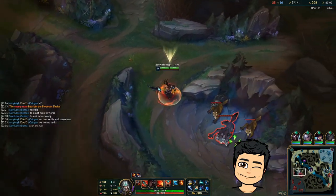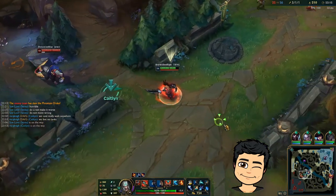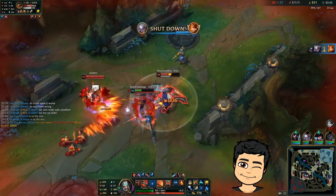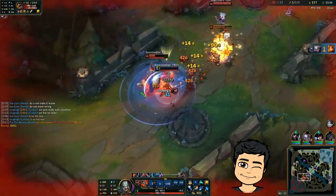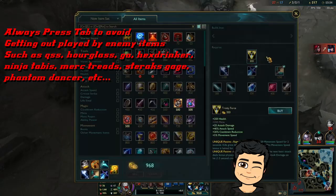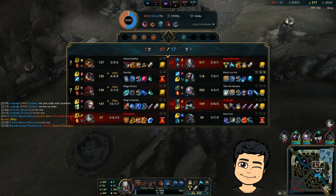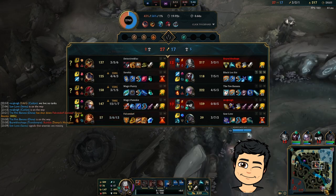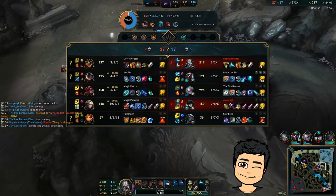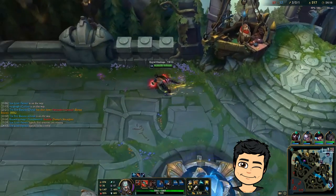We're counter-jungling. We see Katarina — we can kill Katarina. If she comes in, I'm killing her. She's kind of scared of me. I'm going in. I fucked up so hard — I got outplayed by the hourglass, first game of the day. I think we lost this one just because I didn't stomp on Renekton hard enough. I did stomp pretty hard, just not hard enough, and I didn't get enough rifts. Usually I get double rifts every game.